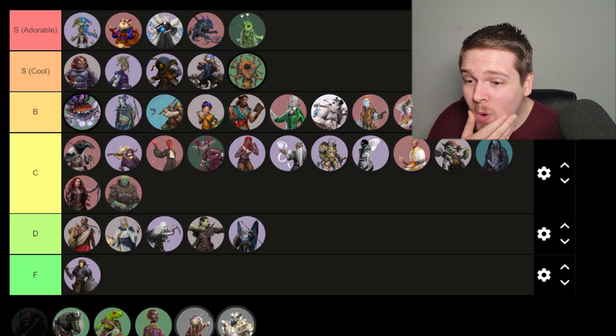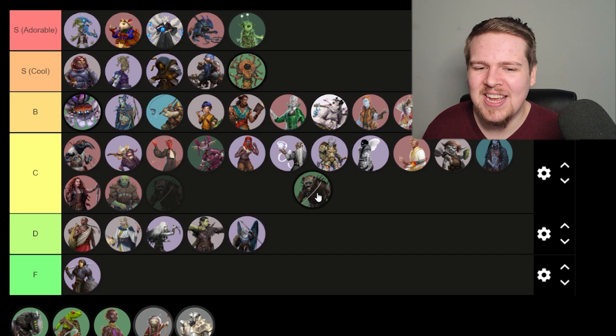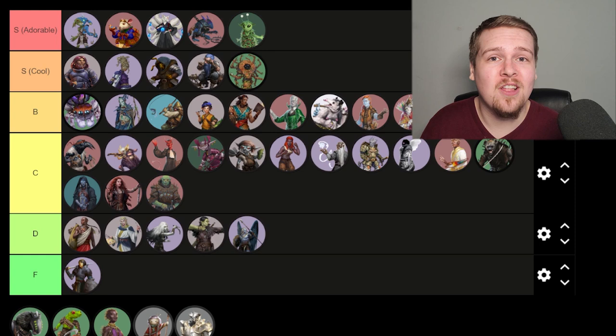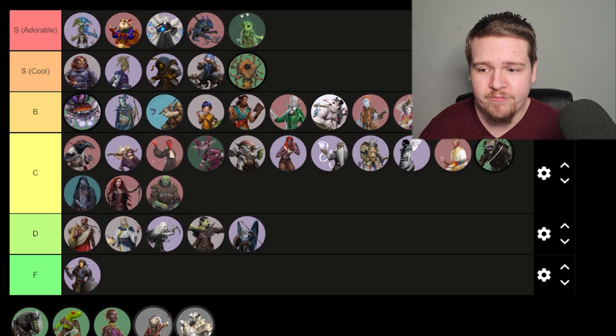Gnolls — people were so excited to see that gnolls existed, and they're cool, don't get me wrong, but they're just a gnoll. I'd put them near goblins for me personally — goblins are actually above these guys. Gnolls are fine. I like that they're a playable character, they're not an ancestry I've ever had a lot of personal interest with, but I'm glad we have rules for them and people can play one if they want. Middle of C tier — I'm happy you can play it, I just don't really care, but I think it's a good ancestry.